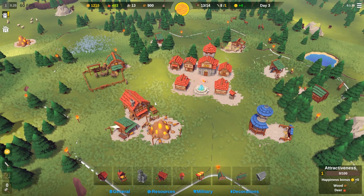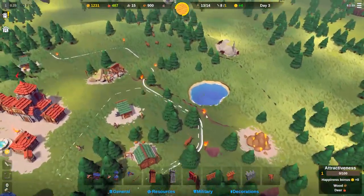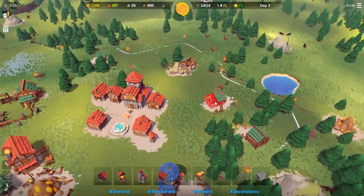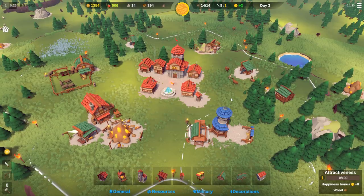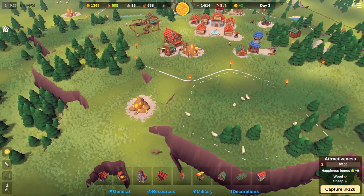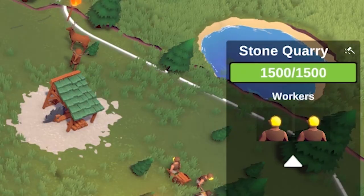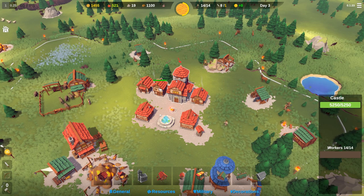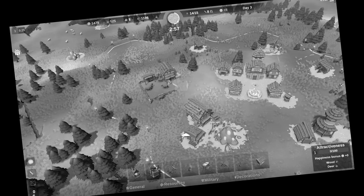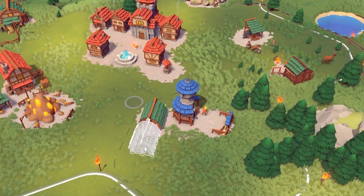Now we can upgrade some houses so we don't have to build too many. Let's get another person working stone — stone is used to upgrade as well as build defenses, and I think we're getting to the point where we'll want to start considering that. I'm maxed out on wood, so I need to build a warehouse for stone and wood. We can spend the wood on increasing the circles. Having two people working there makes mood plus eight — wow! We're going to attract people fast now.